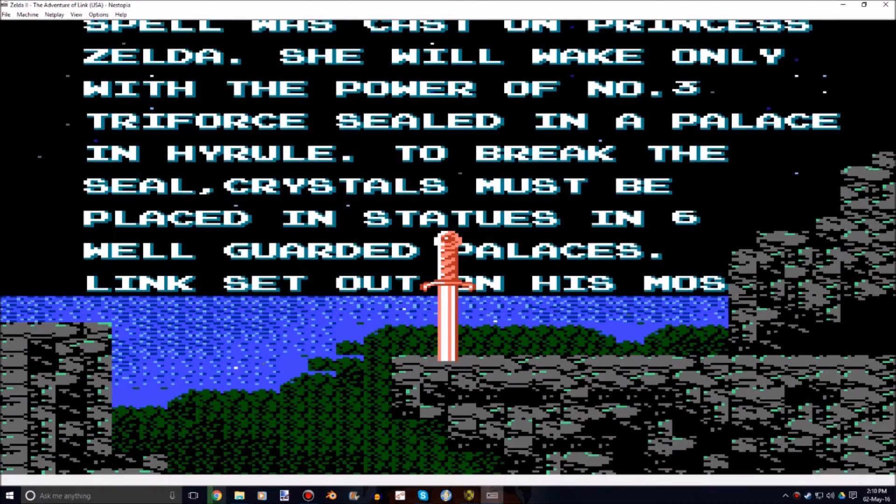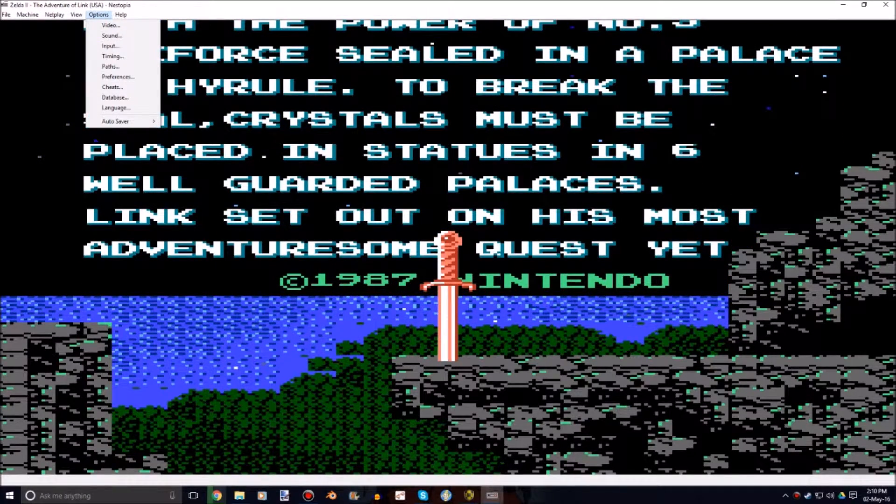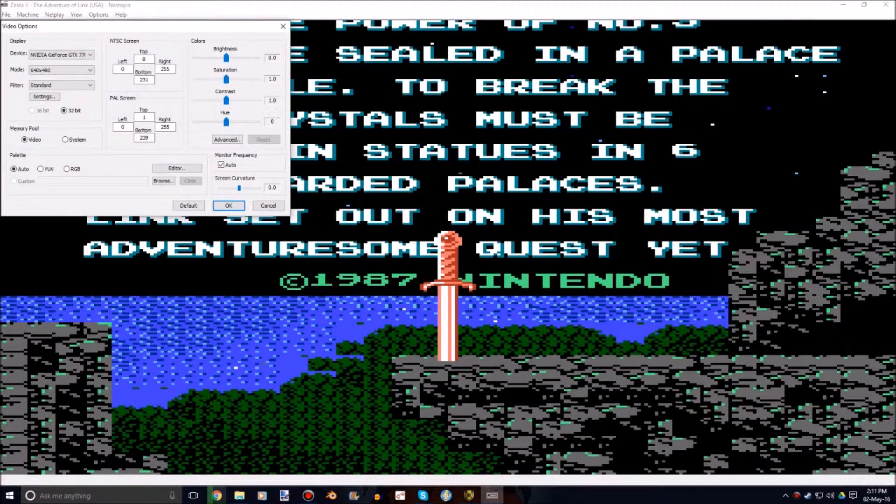So I'm using Nestopia for a start, which is a pretty good Nintendo emulator, and most Nintendo emulators should have the same sort of options, but we'll be using this one as an example. First you go into Options and Video, and we're going to make sure the game looks as pretty as possible with what we have.